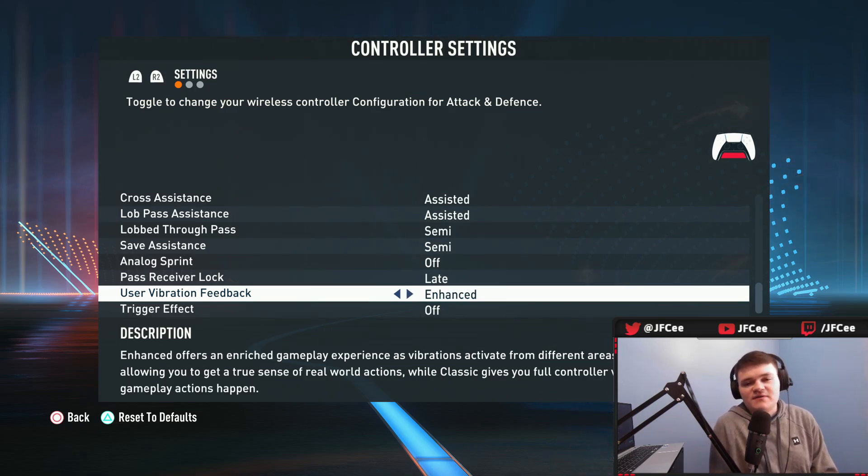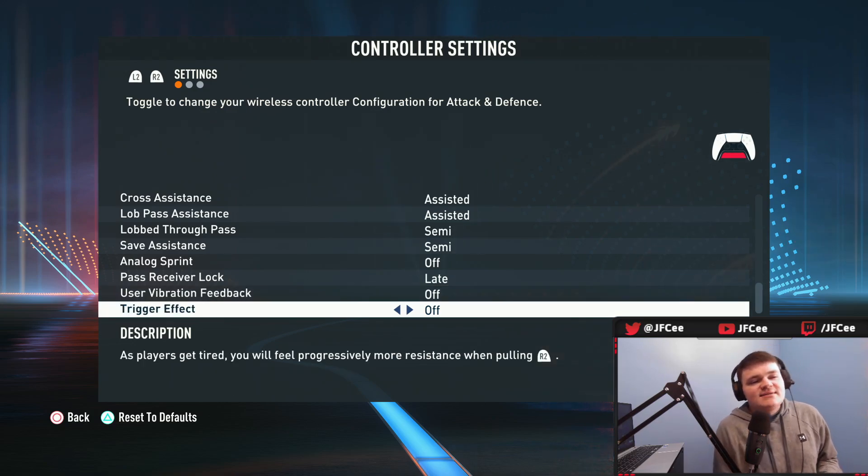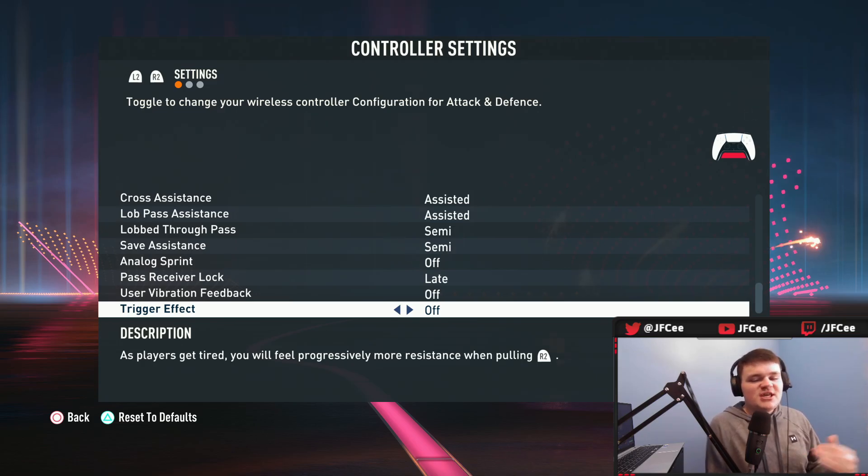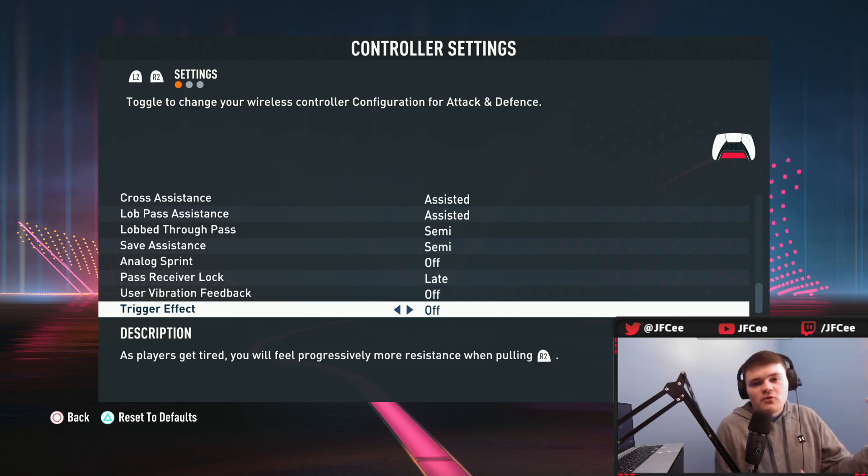Vibration feedback: classic, enhanced, or off — doesn't matter too much. I personally have it off. Trigger effect I also have off. If you don't know what it is, it makes R2 harder to press all the way down when your players are low on stamina. Just keep it off and make sure your players are running at full speed.